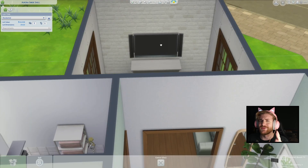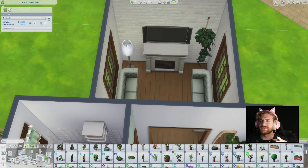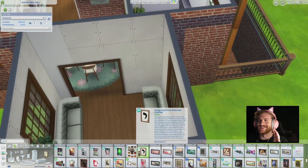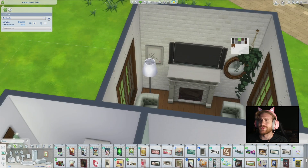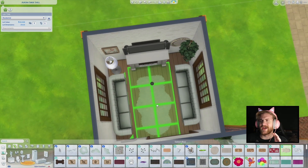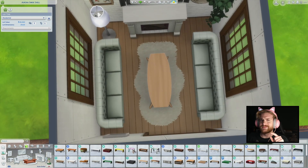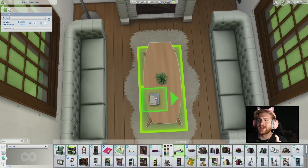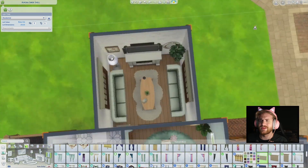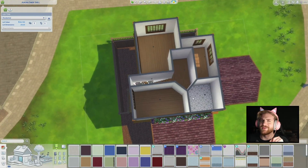You can have maybe one or two sims coming here for university and the rest can get roommates. The roommate system works really weird in The Sims 4 — I think it gets deducted off of your house bills depending on how many people you have. I'm not very good with maths, but you can definitely get some roommates.